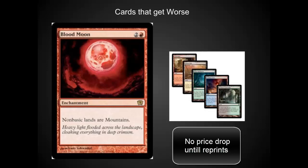The Zendikar fetches will be less useful at this point, but they're still some of the best lands ever printed. So they're not going to really see a drop in price until they see a reprint. You'll see people trying to trade them away to pick up some of the new ones that they need for their decks to improve their decks.